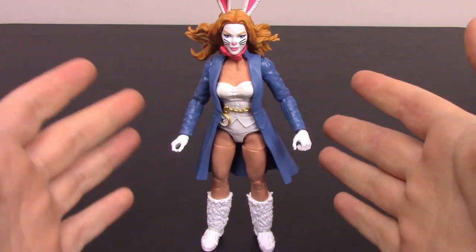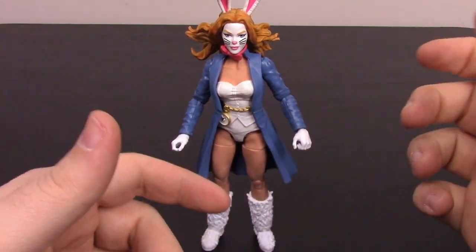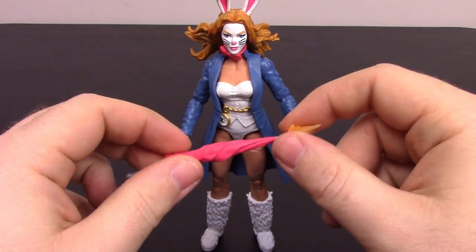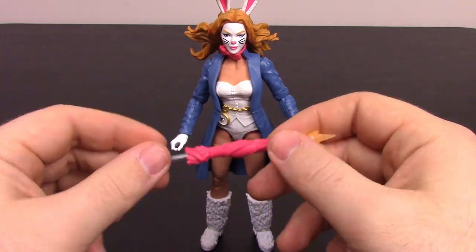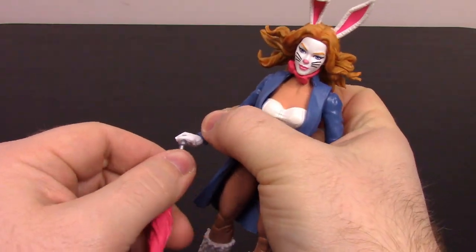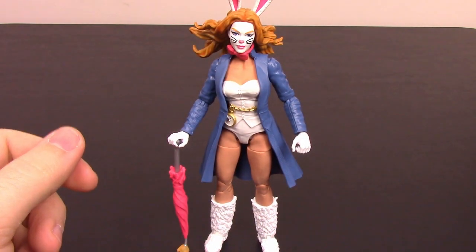For her abilities, she is a martial artist — that's about her only skill — but she has a lot of stuff in her armory. She uses killer rabbits, and she also comes with an umbrella, which she does include here — a nice pink umbrella that can shoot off explosives and also shoots off razor sharp carrots. She also normally has rocket boots, but on this figure she just has fur. The only build figure piece she comes with is the glider for Demogoblin, which looks cool with its flames. And that's it for White Rabbit.